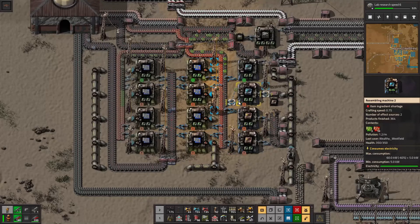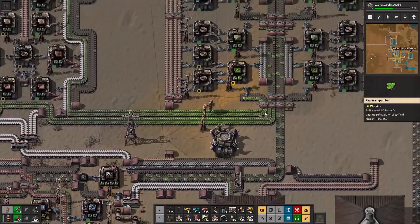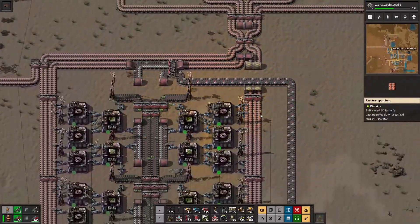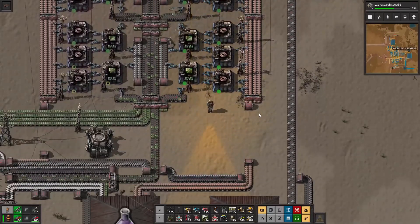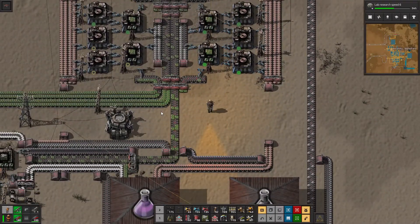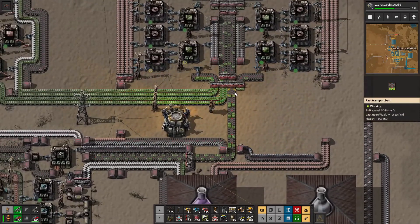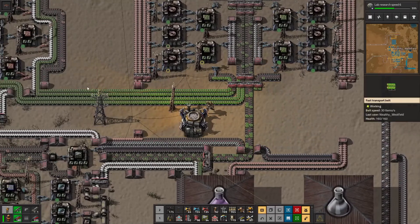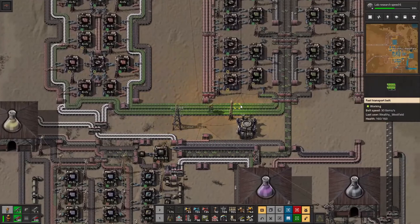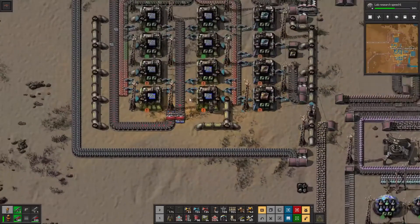Maybe doing four of these was not the best idea, because we're definitely running a bit low on green circuits. Although, that could just be the way things are balancing, because we have plenty of green circuits going to the red. But it's definitely struggling to keep up with the blues.